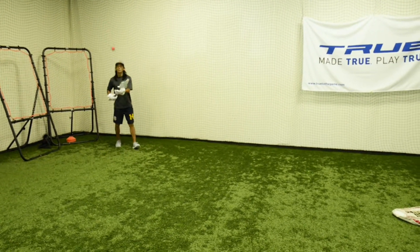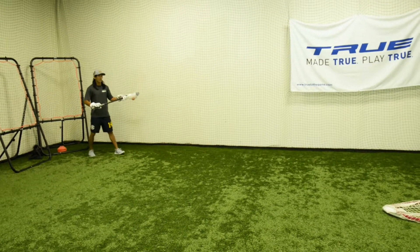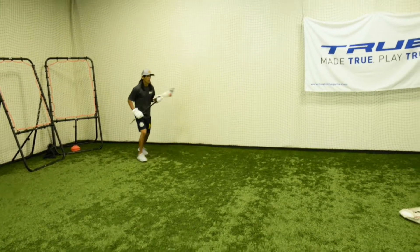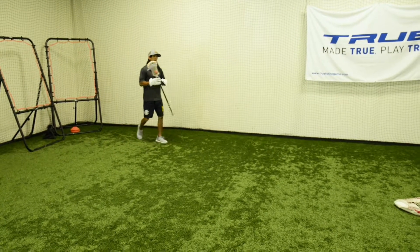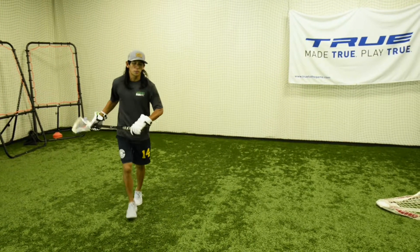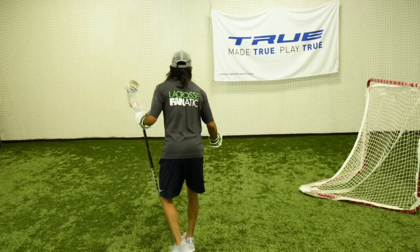As an attackman, I always tell my players to utilize the space and set up your dodge. So number one that I like to do is I'm squaring up my defender — I might throw a little double split or a single split, whatever the case may be, I make a move. Say that one doesn't work, defender drop stepped, he's able to keep up with me. Something else I like to do — I'll throw in a roll here, keeping him off balance.